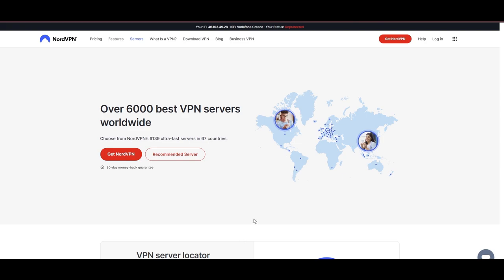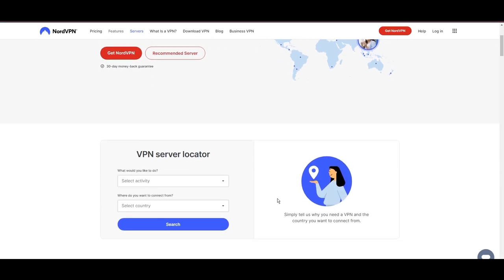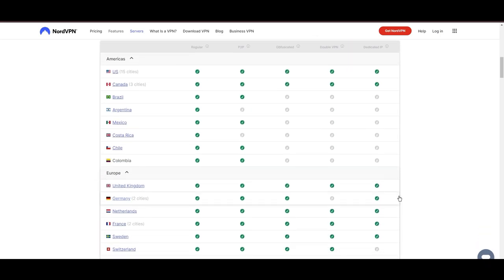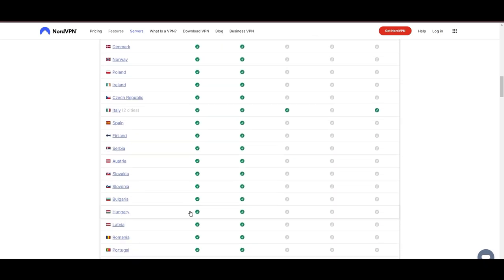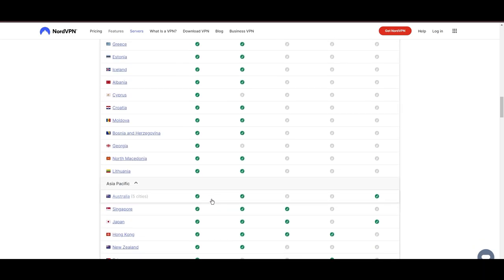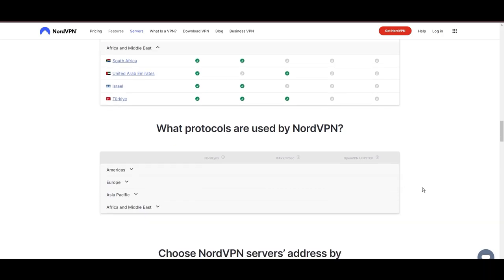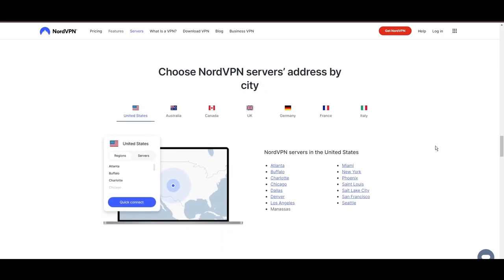Topping our list is the highly praised NordVPN, a standout choice for Dune Awakening players worldwide. Originating from Panama, NordVPN boasts an impressive network of over 6,000 servers spread across 61 countries, ensuring you can seamlessly connect to Dune Awakening servers virtually anywhere, without the frustration of lag or latency issues.